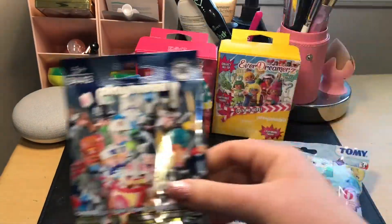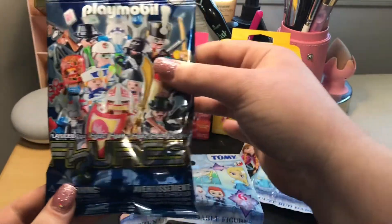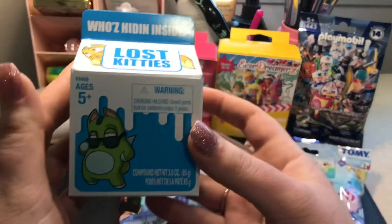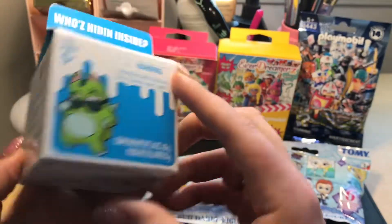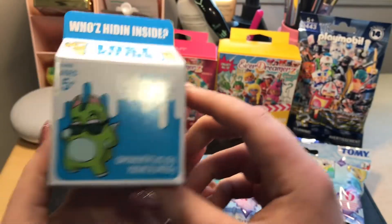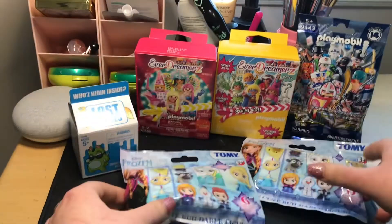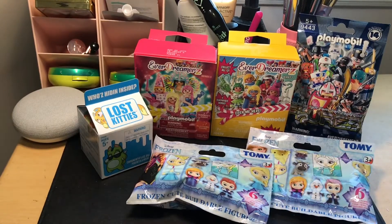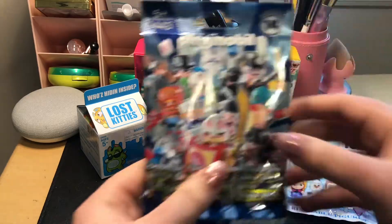And then the rest of the stuff we have already opened on this channel. We have Playmobil figures, we have a Lost Kitties series 1 — I believe this is the first series — one of the little curtains. And then we have two of these Frozen blind bags. So I think I'm just going to dig right in today.